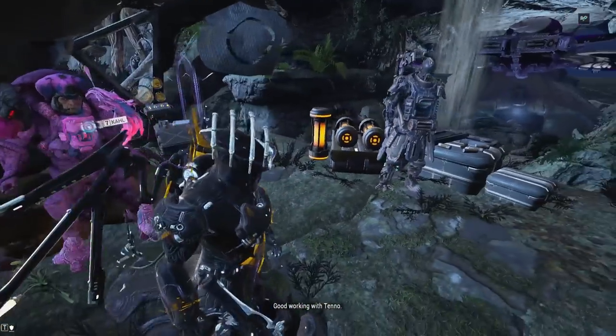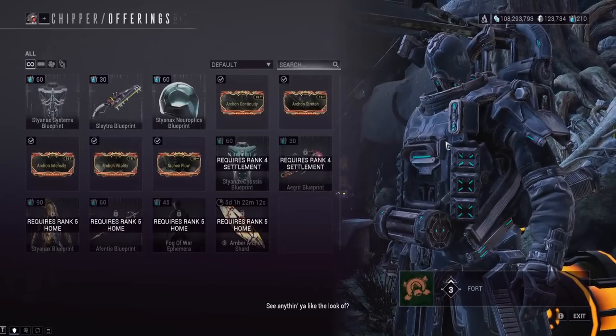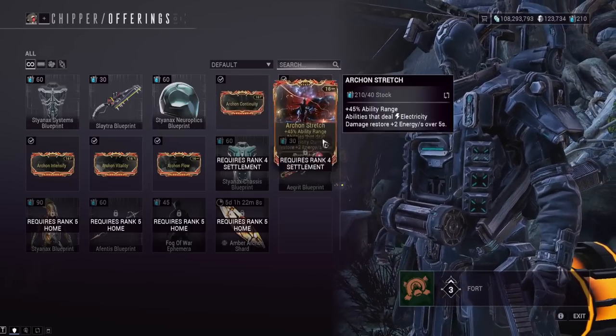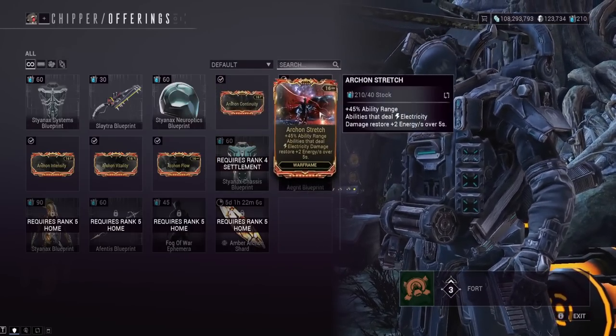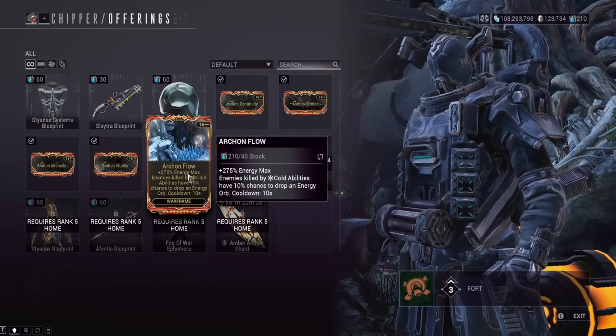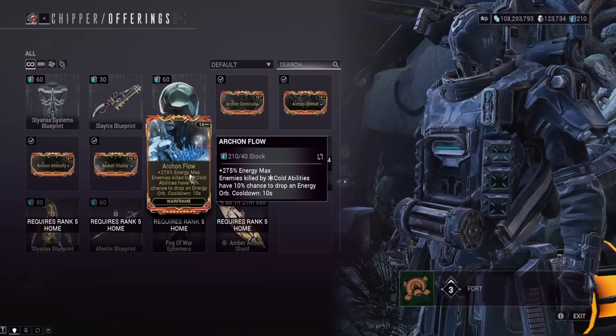Completing the mission without doing any challenges will just give you a rank for this Syndicate. Archon mods are available at rank 3 of the Syndicate. You've got Archon Continuity, Stretch, Intensify, Vitality, and Flow currently — I'm not sure if they're going to add any more. We're going to go over what these do, and then we're going to talk about why I think they need to be buffed.